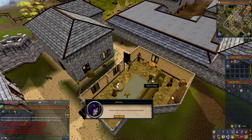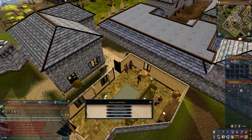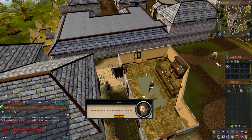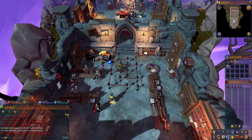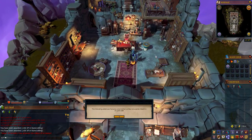Rolomia can be found in the bottom left corner. Speak with her and she will push you back — then speak with her again to continue the dialogue. A dialogue option will come up; it doesn't matter which one you choose, so just pick any one and Rolomia will teleport away. Now you're going to need your inventory and your worn inventory to be completely empty, and make sure you have no pets or familiar summoned, as otherwise you won't be able to continue with the quest.